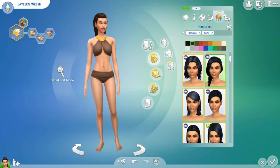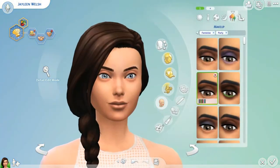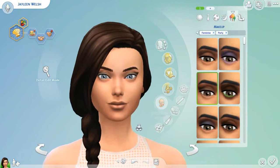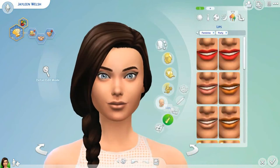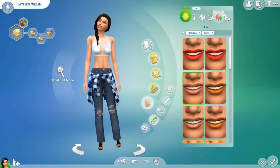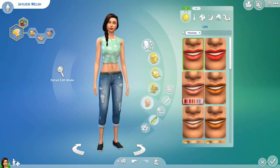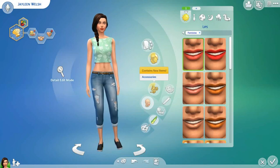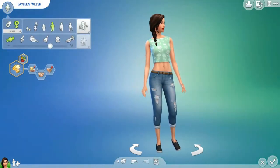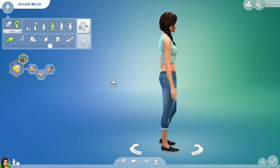I also forgot to put makeup on her for the party outfit, so I'm going to do that now. I'll pick a random eyeshadow and a lip. So there we are. Thank you for watching! Please like this video and subscribe to my channel for more videos on The Sims 4. Thank you, bye!